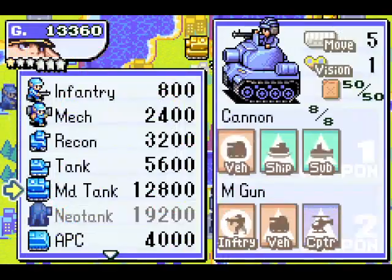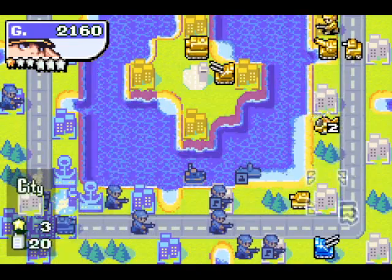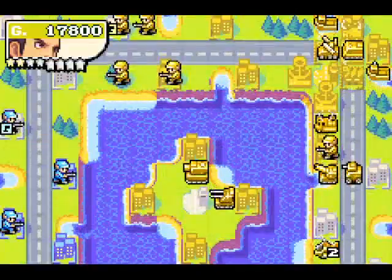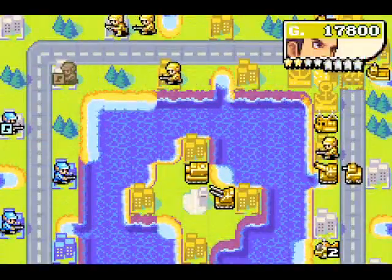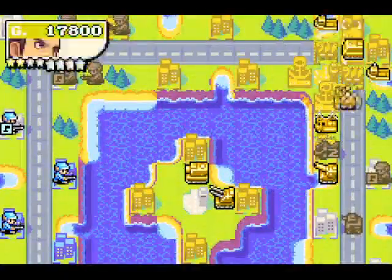You've really got to find the engagements where you take little to no counter-attack damage. I have the money for tanks, so let's get some of those. I need some. While I'm at it — why is that B-copter only moving a couple of tiles? That's really strange.